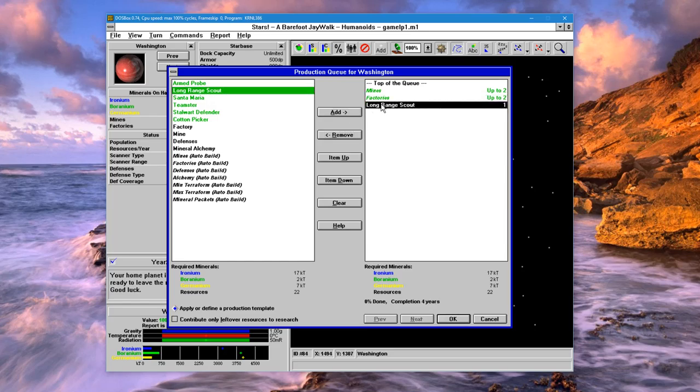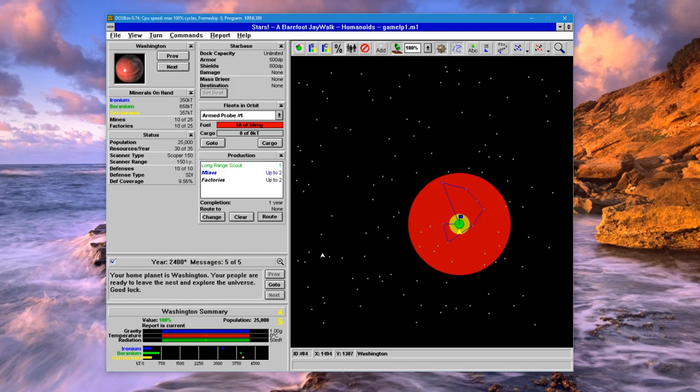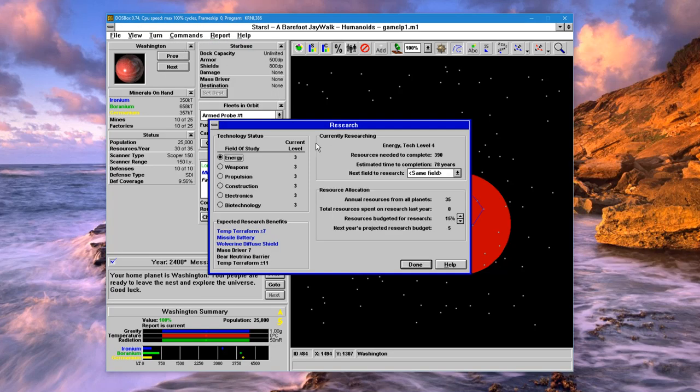Let's go ahead and move the scout to the beginning of the queue. So now every turn — well, the first turn we'll try to build a scout, and then every turn we'll try to build a couple of mines and a couple of factories. That is almost everything we need to do in the first turn, except for looking at research.